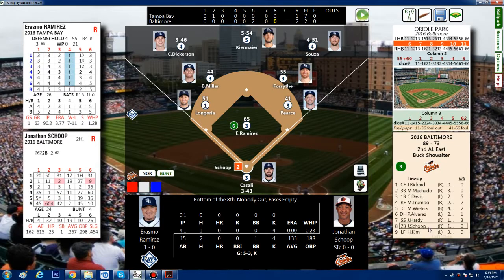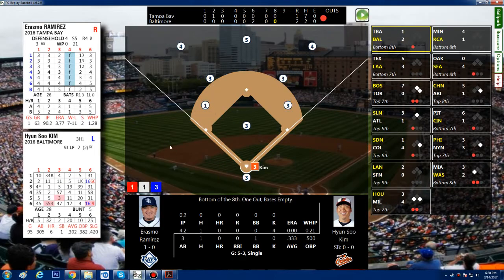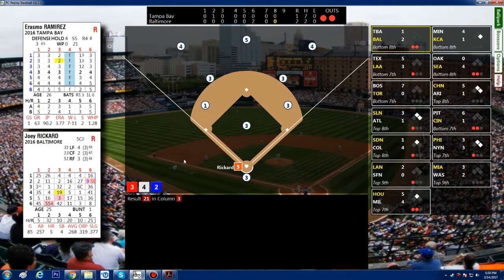Bottom of the eighth: it's a nail-biter. We've got Shope, Kim, and back to Rickard. Shope — leaping catch by the shortstop, one out. Hung So Kim, who had a single, flies out to short — two outs. Joey Rickard, still hitless in 17 at-bats — he's on the trading block if anyone's looking. It's a 1-2-3 inning. Top of the ninth.